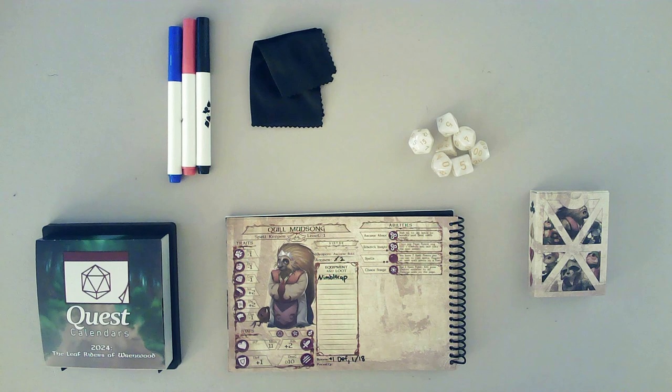We were also able to loot some treasure and got a nimble cap, which lets us add a d4 to a dexterity roll. So because of our tactical decision yesterday, we get to add plus one to all of our defense rolls today. So with that, let's go ahead and get into it.